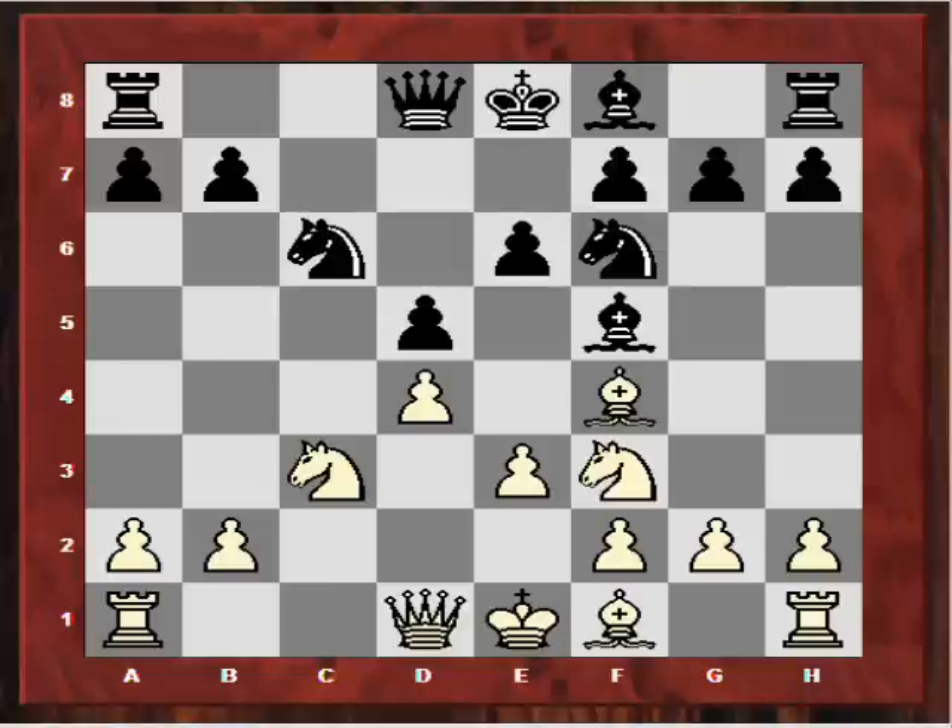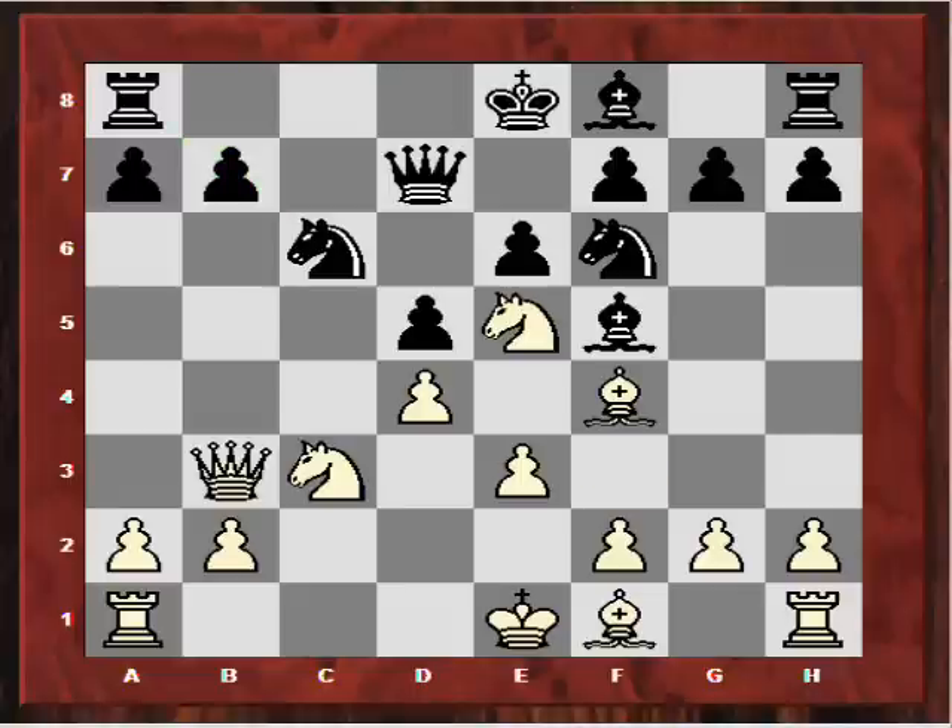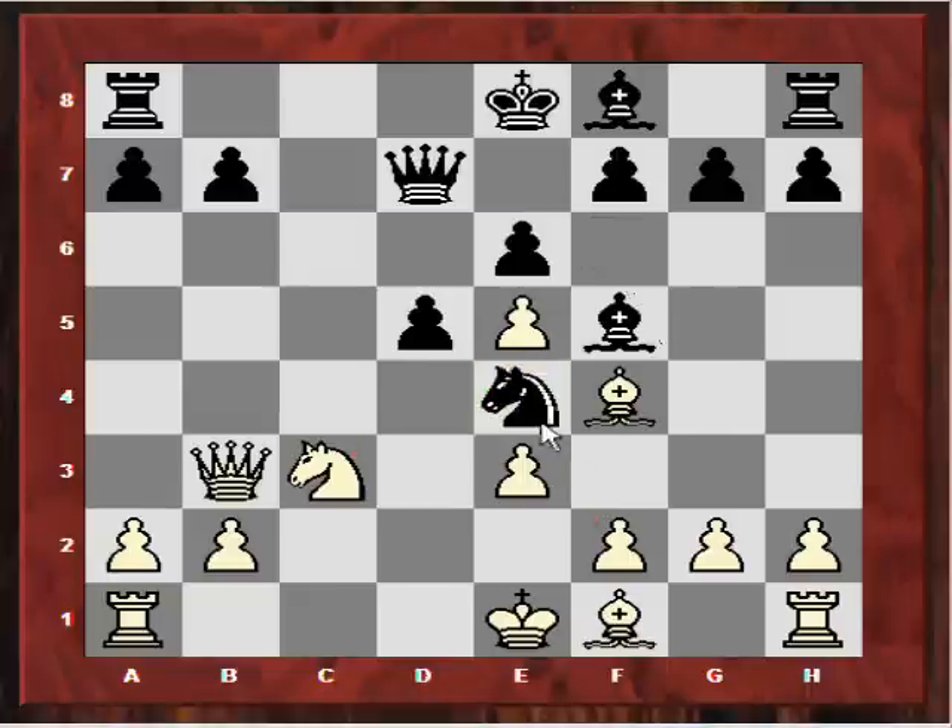But now finally a semi-exciting move: Qb3 targeting that b7 pawn. How does black defend the b7 pawn? If Qd7, this wouldn't be as good as the game though — Ne5 and white has a nagging pressure. For example, Nxe5 would be a bit of a disaster. After dxe5, the knight moves, and now Bb5 skews the queen to the king.